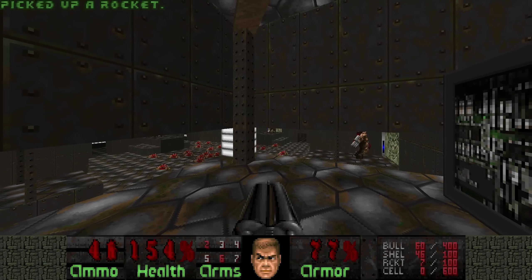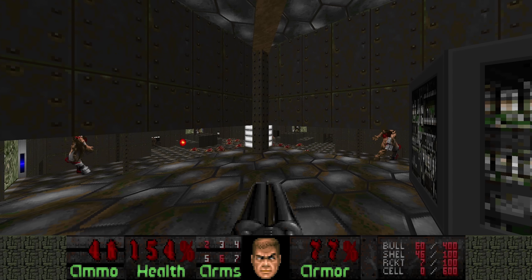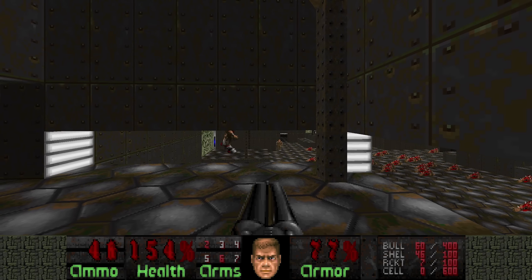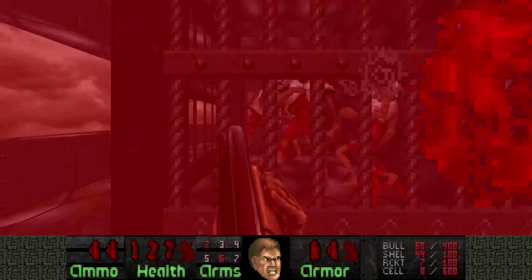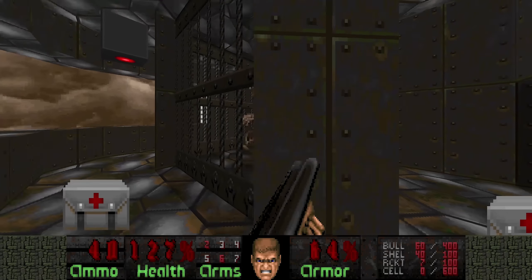We're getting a Plutonia map 31 vibe here with these four locked Cyberdemons. Each time you proceed, it's gonna release one of the Cyberdemons to hunt you down. So once we grab the BFG, the first Cyberdemon will be released.